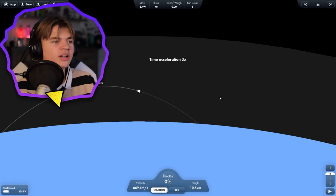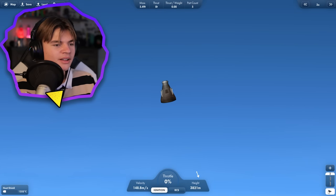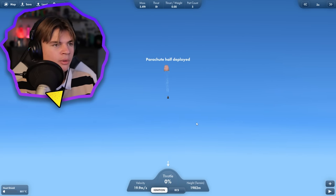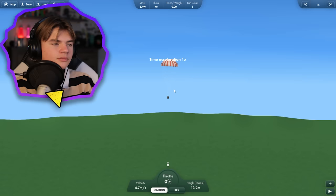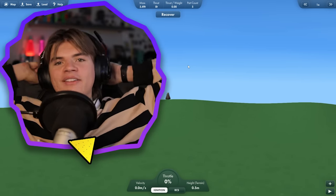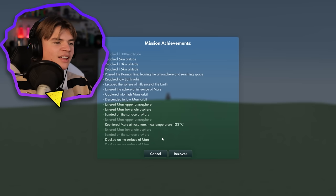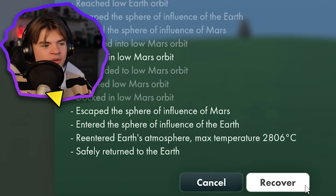Now we just have to make sure the parachutes work, so I'm fast-forwarding until we get lower. You can see we're all burned up. Parachutes half-deployed — and now they should fully deploy before we hit the ground. Touchdown! We did it, we survived! We rescued the astronauts that were stuck on Mars. Look at all of our achievements — safely return to Earth, that's the most important one.